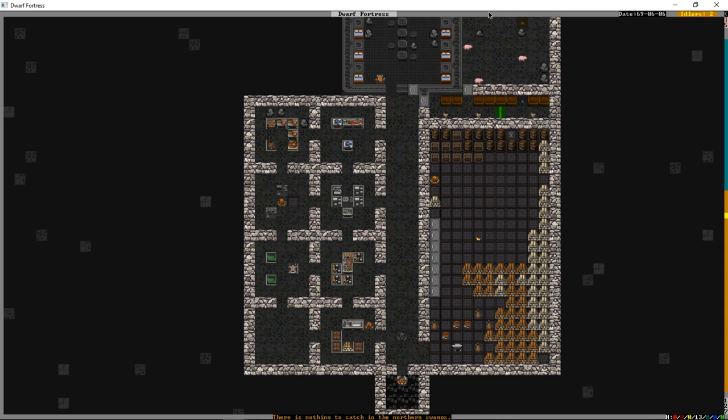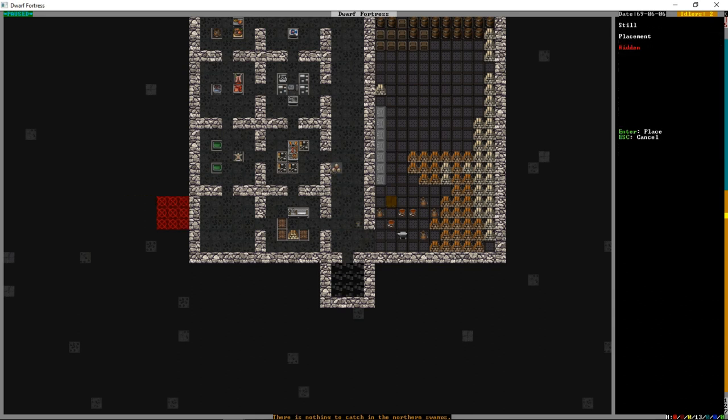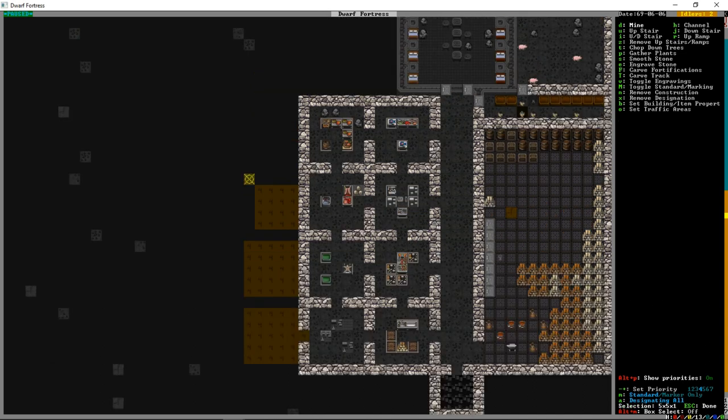There's the leather works and the butcher. We're still not done because we can build workshop L for a still - that's how we get our booze, very important. It's time for our miners to expand our work area again. These things expand quite quickly in Dwarf Fortress.